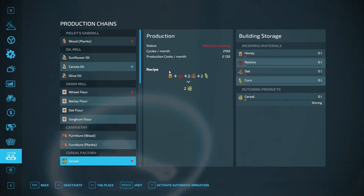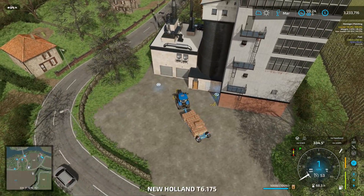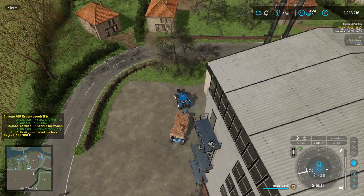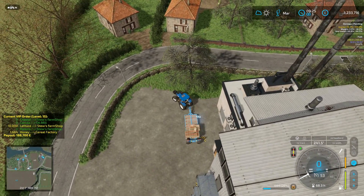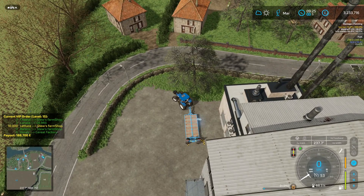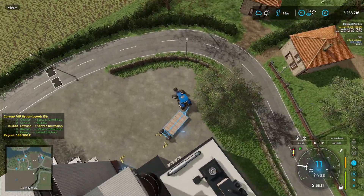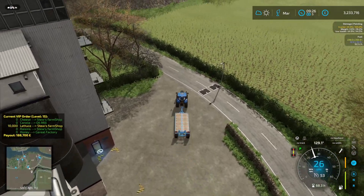We need honey, raisins, oats, and corn for the cereal factory. We don't have corn, so we don't have enough to really start with what we have here. The honey begins, and unless we have a weird problem — sometimes it doesn't take a liter — we should make it. Now we're down to the 10,000 lettuce delivery and that'll be it. Let me get back to the farm, get this thing loaded up, and then we're heading to Stu's — it's another big day on the farm because we complete another set of VIP orders.